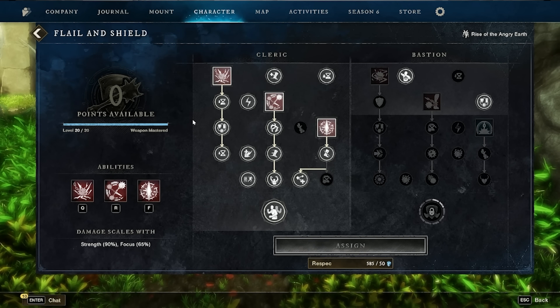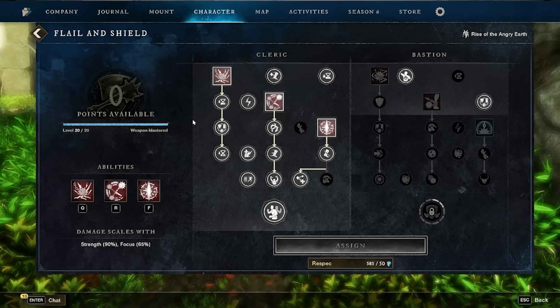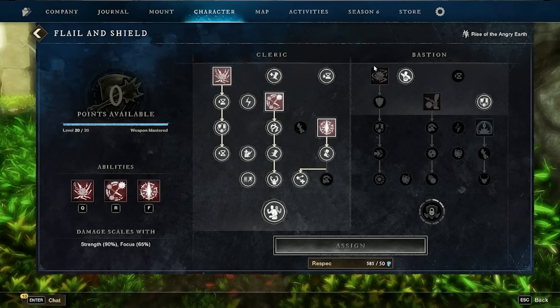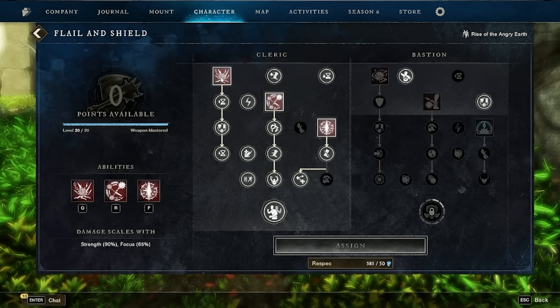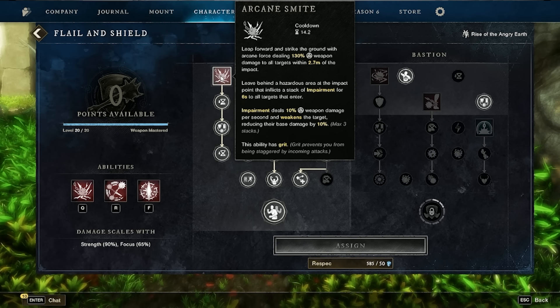Now let's jump into our flail and shield. I love this for its shielding ability — it gives you a bit of a paladin feel. Paired with the life staff as a focused healer, it also lets you deal some really fun damage. I'm taking all skills from the Cleric tree and none from the Bastion tree. Let's go over the perks and skills in depth.